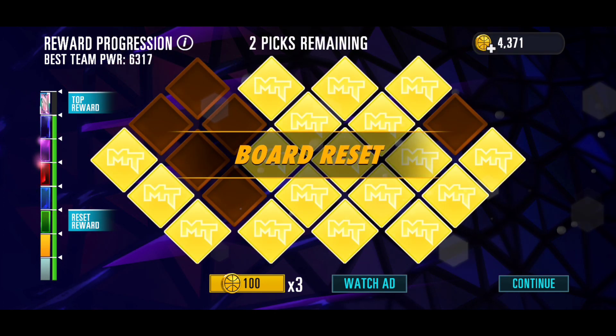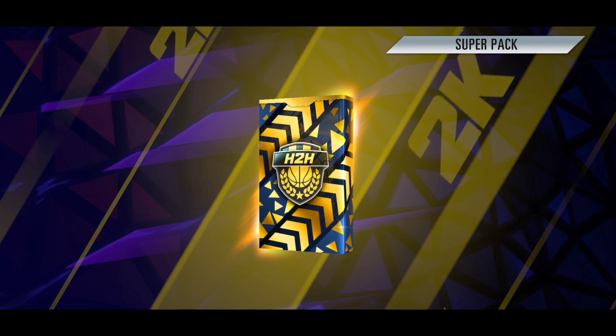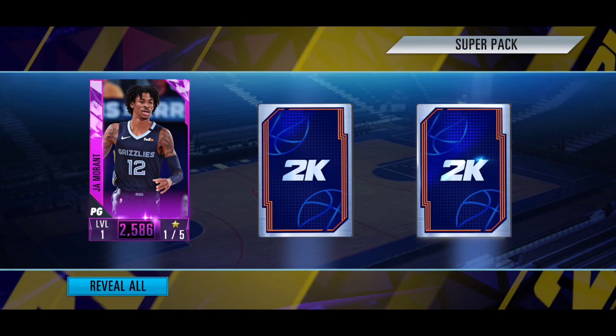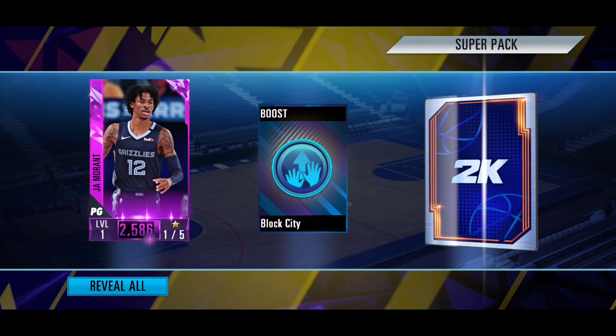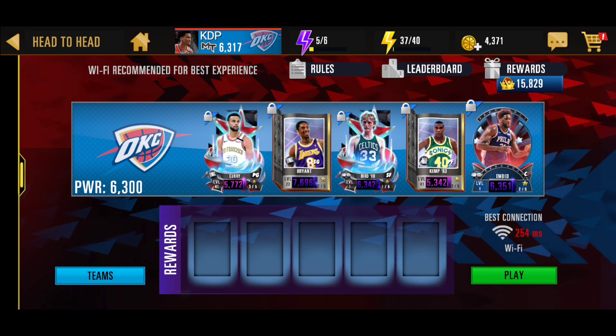We only got players from the draft board and stuff. Hopefully this super pack turns it all around and gives us our luck back from all those bad packs. We're getting a player - it's going to be an amethyst Ja Morant from the super pack, which is not good at this point from a super pack considering diamond is the highest tier. I'll be back with some more head-to-head packs.